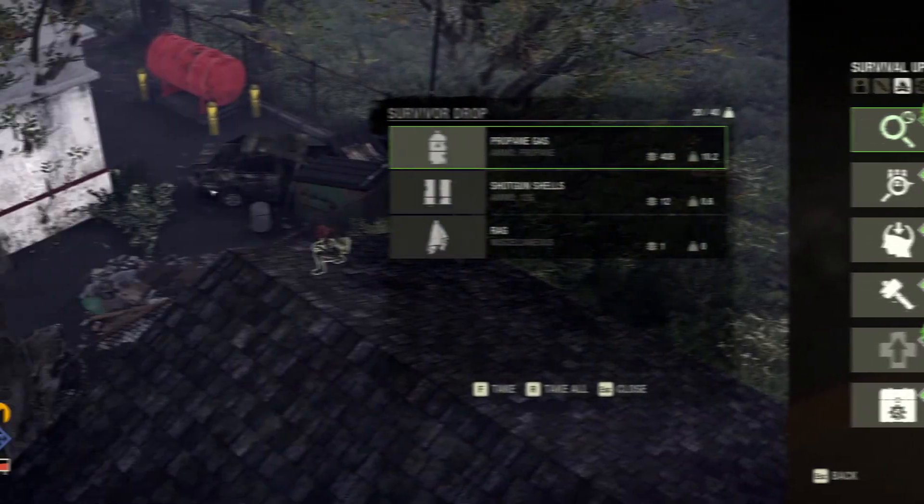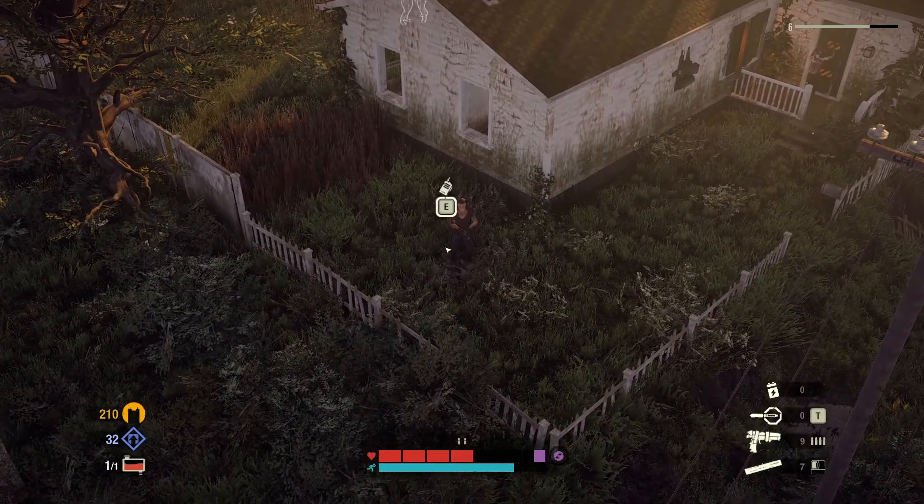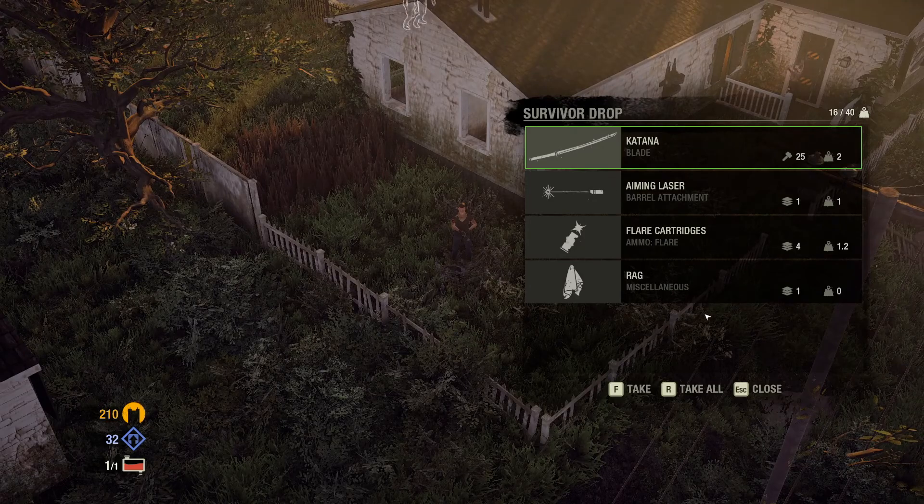These survivor drops may have weapons, healing items, crafting items, food items, and ammo to help you survive.